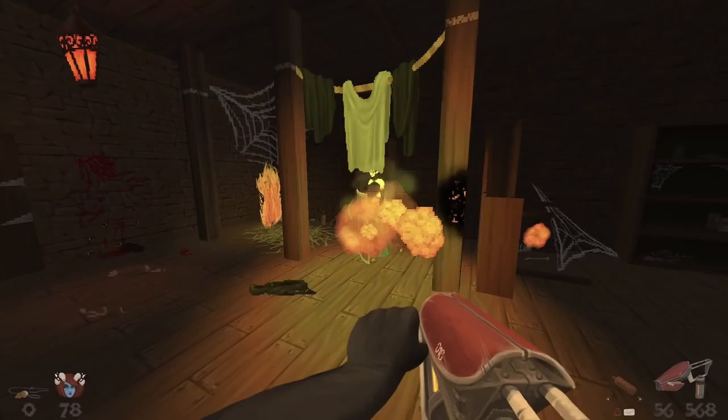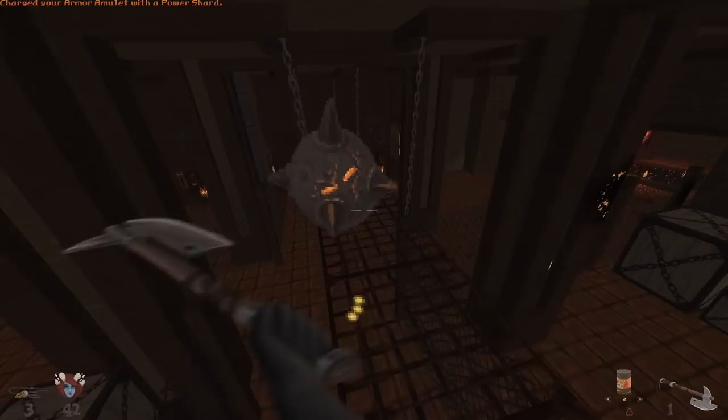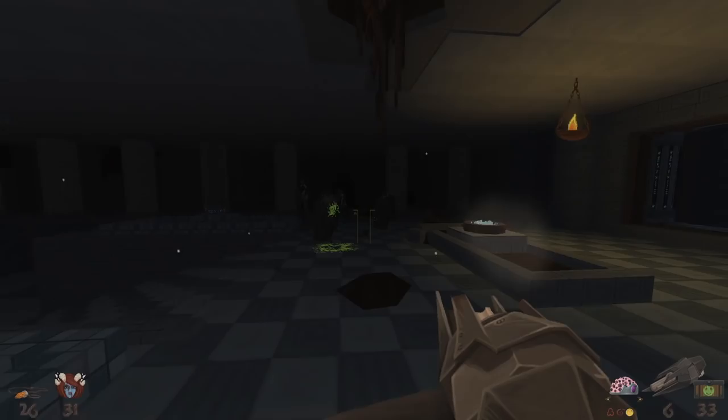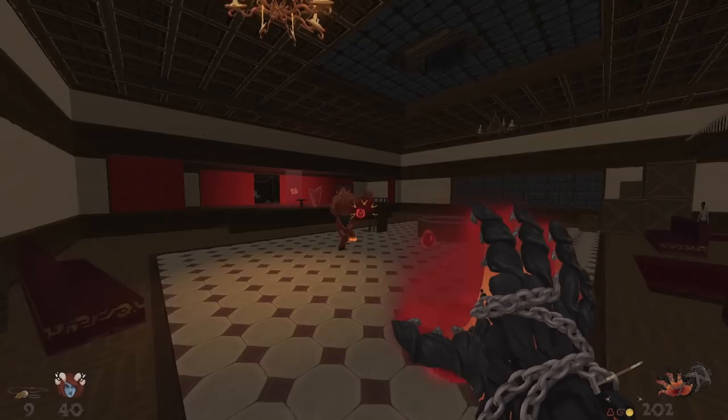Gameplay in Bloodright is largely unchanged from Crystal Heart. At its core this is still all about boom shooting, intensive exploration, and puzzle solving — a melting pot of old school first-person game design. But in Bloodright's case the pot got a lot bigger and the cooking heat has been turned up. While there's not a whole lot new in terms of mechanics, we do have an addition to the arsenal and new enemies to obliterate.